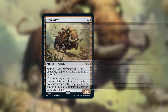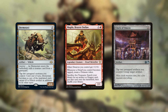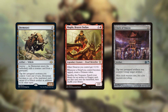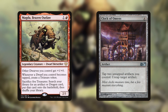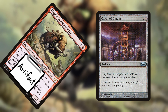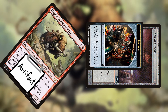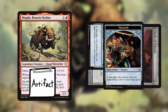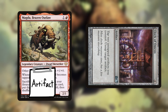For our first combo, we're going to need Magda, Brazen Outlaw, and Clock of Omens. Magda makes a treasure whenever we tap a dwarf, and she can also tutor our artifacts which can help set up our combo. Clock of Omens just lets us tap two artifacts to untap an artifact. Let's say we have Magda in our graveyard, and then we Dermotaxi her. If we use the Dermotaxi's ability, then we will have a Magda that also happens to still be an artifact. Now we can use the Clock's ability: we tap Magda and the Clock to untap Magda, which makes us a treasure. Now we can tap Magda and the treasure we just made to untap Magda again and make another treasure. Repeating this process lets us get infinite treasures, which we can then sack to Magda to tutor out every artifact and dragon in our deck.